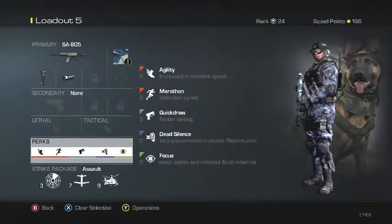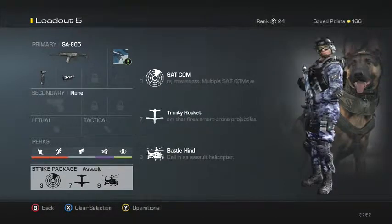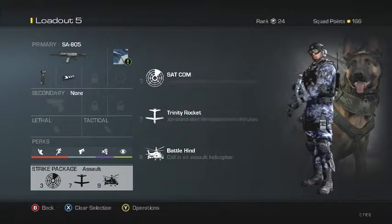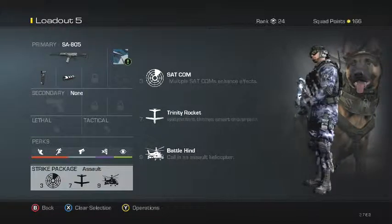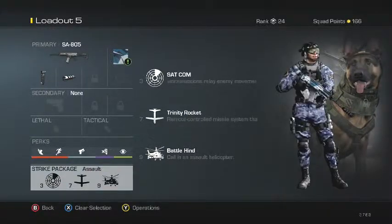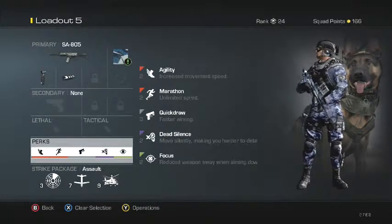I use Agility and Marathon because this game runs so slow. For the strike package, I have Assault because I'm starting to use streaks again — I usually have Specialist but not this time. So we have the Satcom, Trinity Rocket, and Battle Hind.